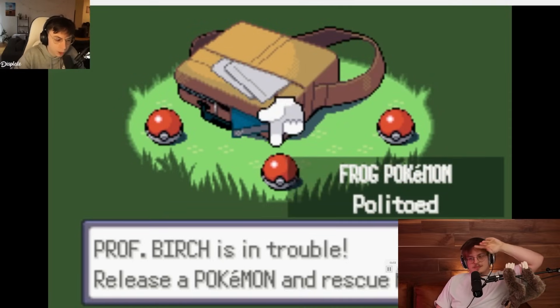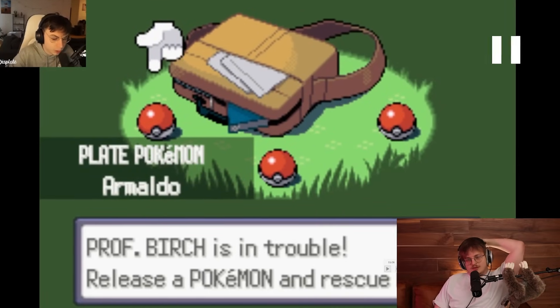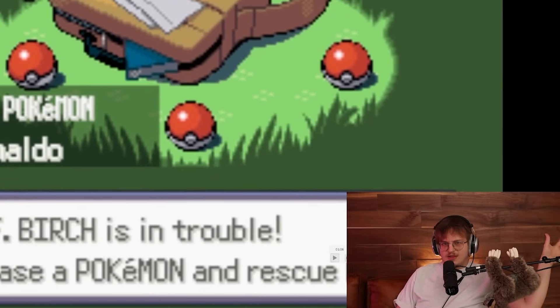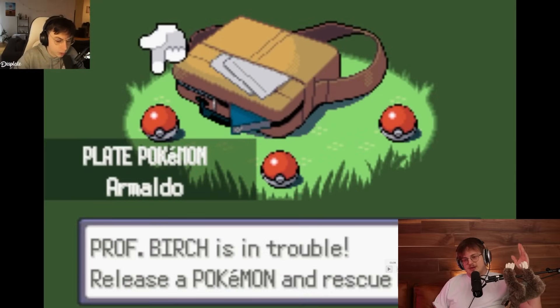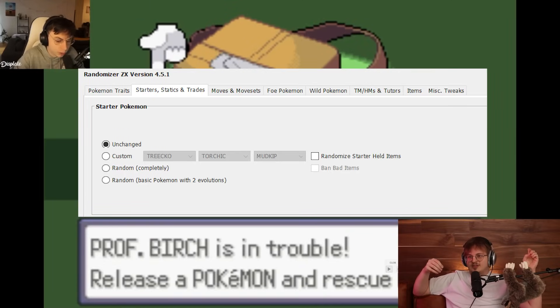I'll explain the rules I gave him and the randomizer as we go along. His starter choice is fully randomized - this can be any Pokémon. The standard universal randomizer doesn't have a lot of options to customize the starter; the only other option is to have only three-stage Pokémon, which I thought was a bit too limiting. So I decided to give him a powerful starter potentially, like Armaldo, which is obviously also what he should pick. I gave him Pokémon Emerald with up to Gen 3 because he said that was about the last game he played before stopping.